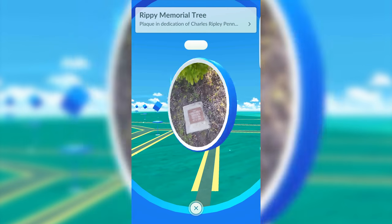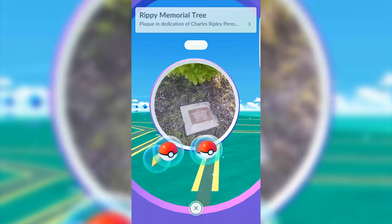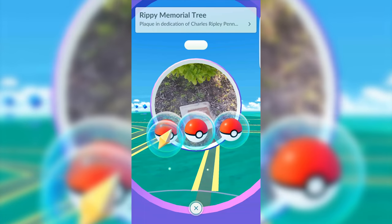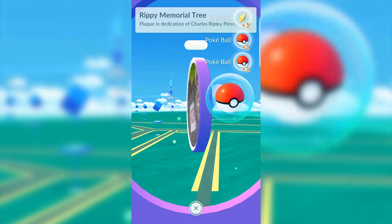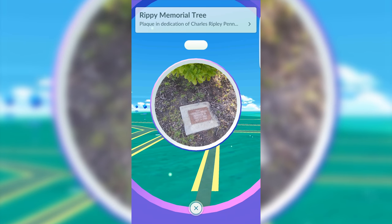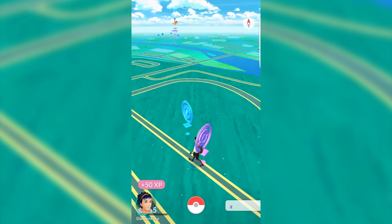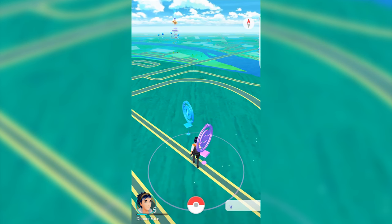Once the information is loaded, give the circle a spin and you can be rewarded items such as potions, revive shards, Pokeballs, and other items as your Pokemon Trainer level rises. Once used, a PokeStop icon turns from blue to purple, which means you have to wait a little while before you can use it again. Usually there are a couple of others nearby, so you can walk around to each of them.